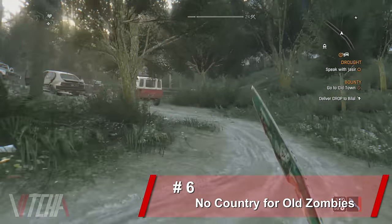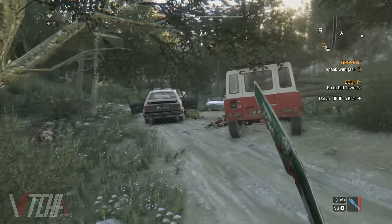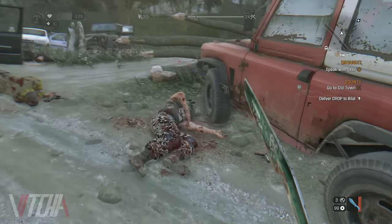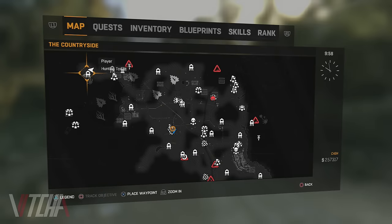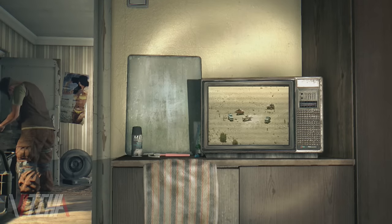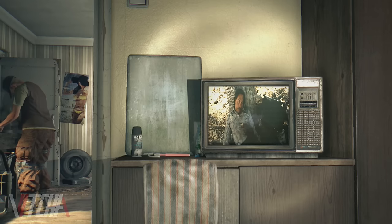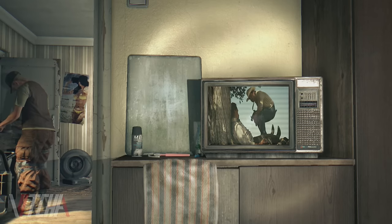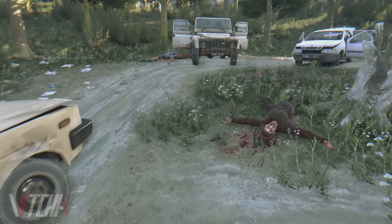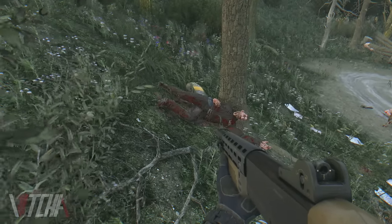Number six is an Easter egg I love — it's a nod to one of my favorite Cormac McCarthy novels and the amazing Coen Brothers adaptation, No Country for Old Men. If you go to the northwestern-most point of the map, you can find a scene that depicts the events from the beginning of the film. In the movie, Llewellyn Moss is hunting wildlife and stumbles across a drug deal gone bad, eventually finding a heap of money on a man who died under a tree. This same scene is in Dying Light: there are cars laid out in a very similar order, dead bodies of armed outlaws, and even a dead man leaning against a tree with a full bag of valuables at his side.